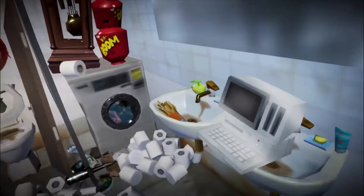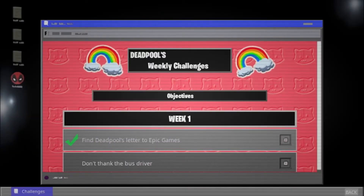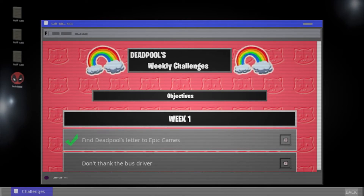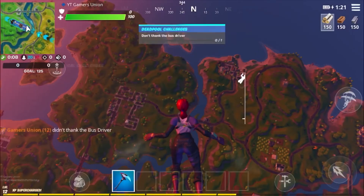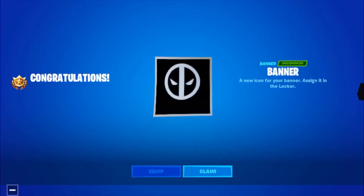What we're going to do is click on the computer. These are Deadpool's Weekly Challenges Objectives for Week 1: Find Deadpool's Letter to Epic Games, and Don't Thank the Bus Driver. Congratulations — you've unlocked a Banner, Uncommon Banner, a New Icon for Your Banner. You can Assign It and Unlock it.